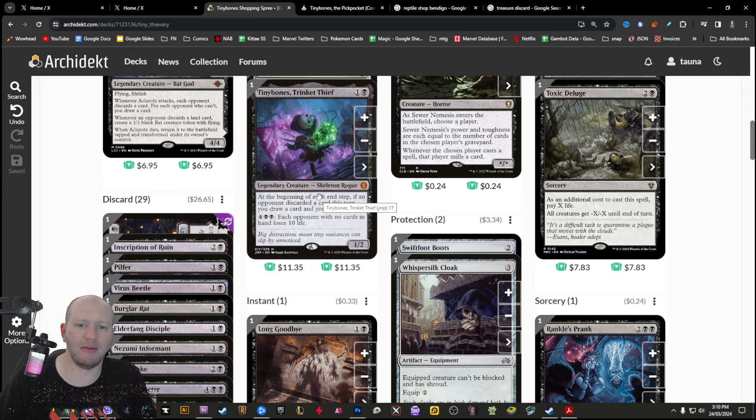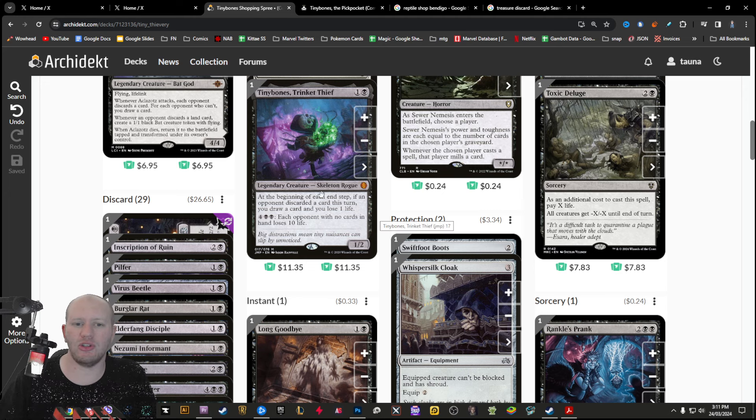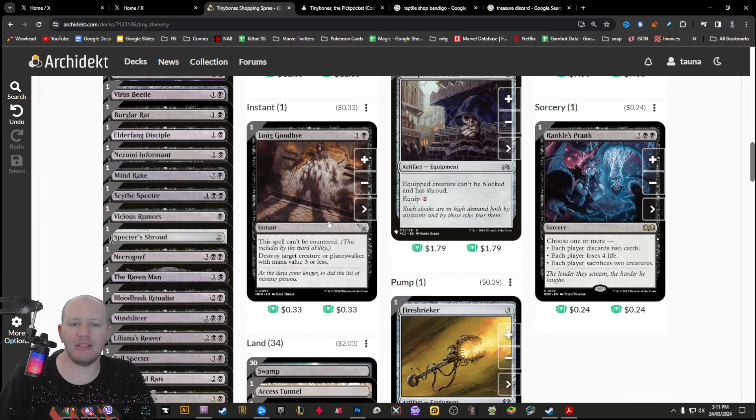We've also got the other version of Tiny Bones — Tiny Bones Trinket Thief — so we could technically switch the commanders around. Tiny Bones Trinket Thief works just as well: at the beginning of each end step, if an opponent discarded a card, we draw a card and lose one life. So that's extra card draw. We've also got Long Goodbye — the reason it's in here is because it can't be countered, which means it bypasses Ward. It's actually really decent.